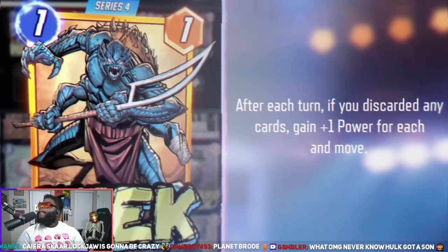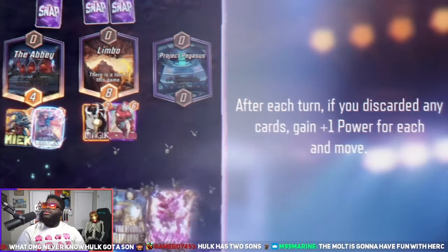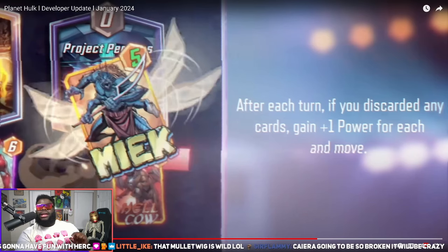This next fighter is Meek — a happy insect known for wielding no less than four swords. In Marvel Snap, he gets stronger and moves every time you discard a card. Pair Meek up with Hell Cow, Modok, Swarm, or Apocalypse. This is something I'm actually interested in because this opens up the line for a discard-move deck. It may seem like it's not gonna be that great, but it actually excites me. I already have like five different deck ideas I can do with this.